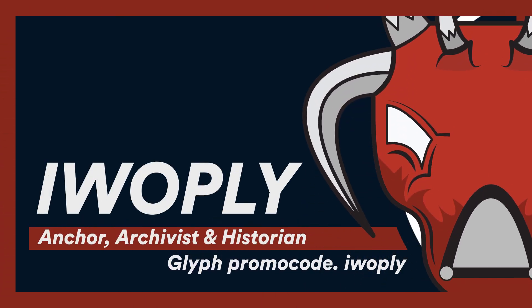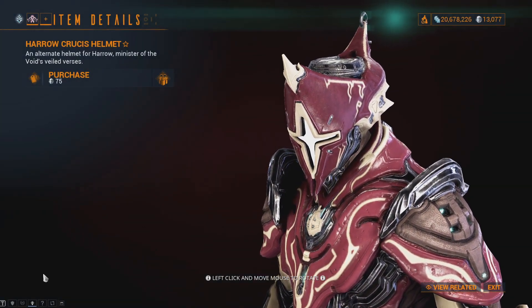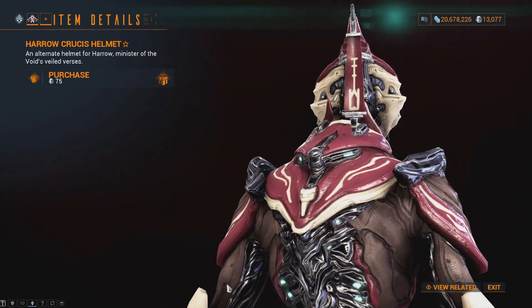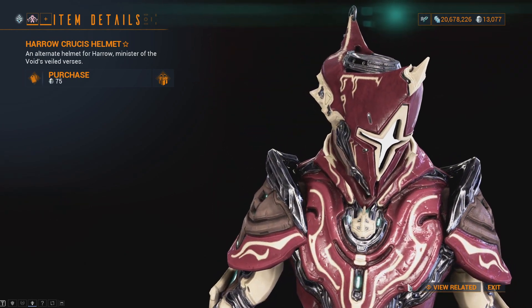Greetings everyone. With update 30.5 Sisters of Parvos, we have a few general additions that don't really tie into their main coverage videos. Firstly, the Harrow Crucis alternate helmet has been added to the game. You can pick this up for 75 platinum and it will also be available as a blueprint from the Nightwave store.